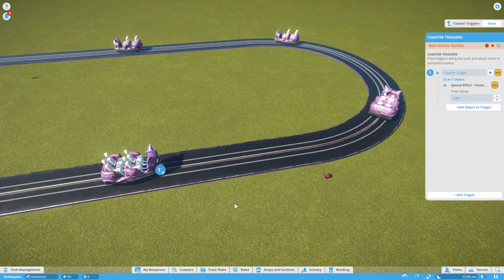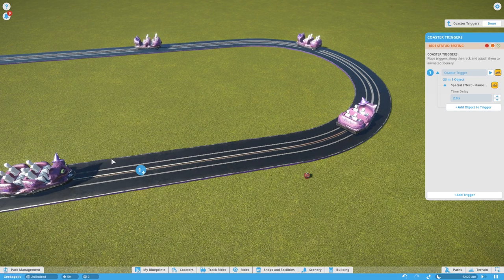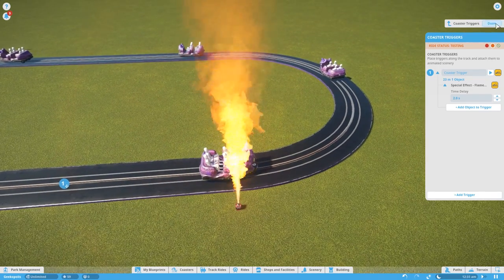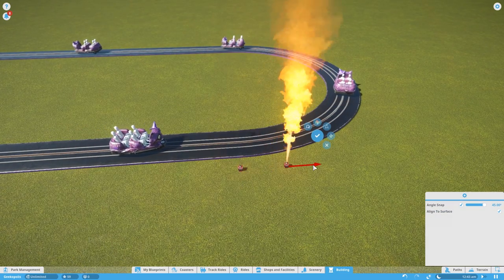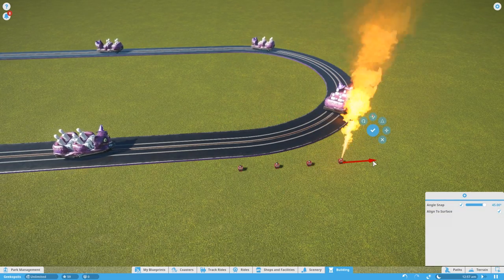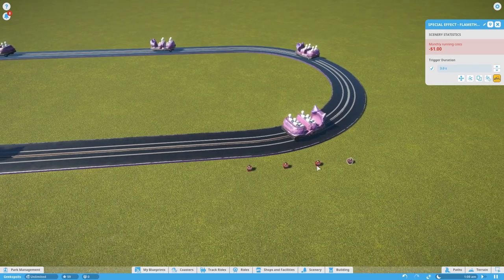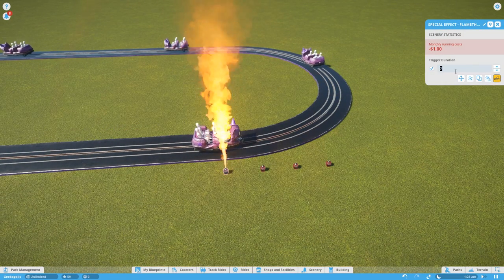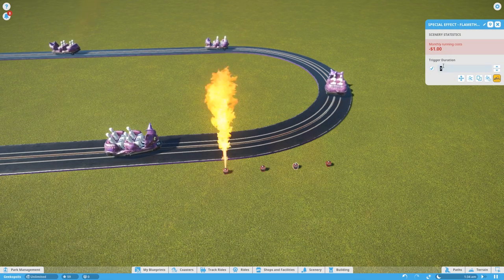One thing to note is that a trigger doesn't have to have just one item — you can have multiple items per trigger, and multiple triggers per item. Let's go back to the scenery item and duplicate it, popping a few down here. The duplicated items keep their trigger duration — three seconds stays with them — but they don't keep the attachment to the trigger itself. We'll set all of these to one second.